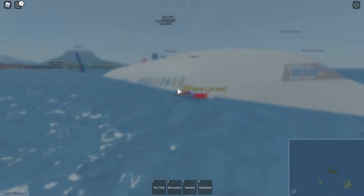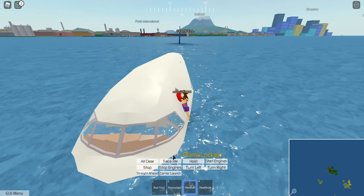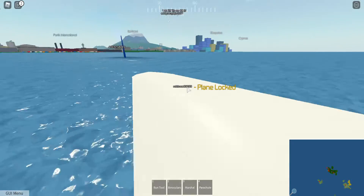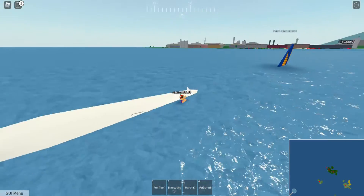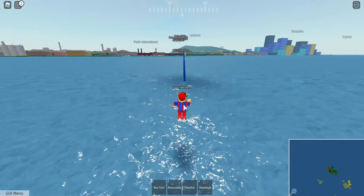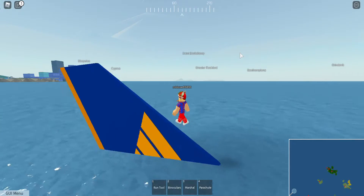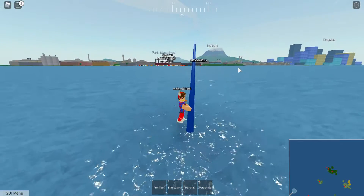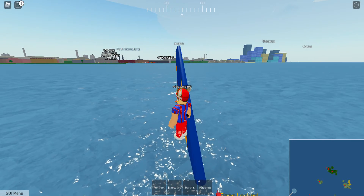You can swim by the ditched plane, do roleplays, call for help — it's pretty cool. The plane is slowly sinking, the cockpit is now pretty much submerged, and eventually the whole thing goes underwater. Now you can ditch airliners in the ocean.